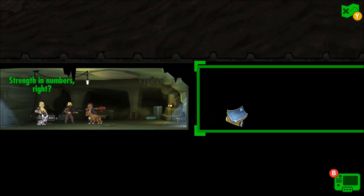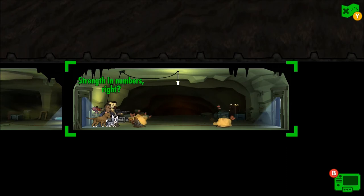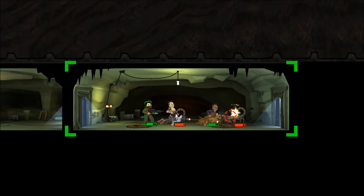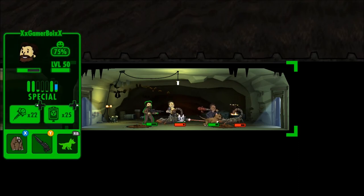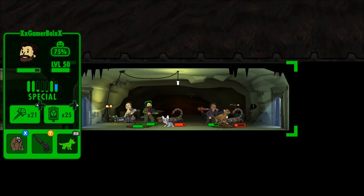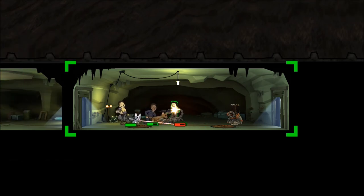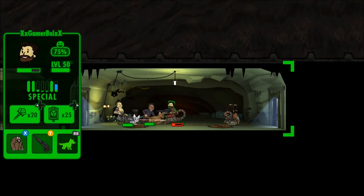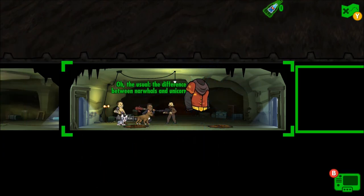All we have to do is kill the Alpha somewhere in here. We've got some rads — oh god, Radscorpions out of the ground, I hate them so much. Let's all get this one first, keeping an eye on Gamer Boy because he could probably die. Let's give him a quick heal — there we go. Take it out Ignacio! Boom, there we go, pretty decent so far. We're a little concerned about running out of stimpacks but we should be good. We got some Quantum behind us — that's pretty nice!